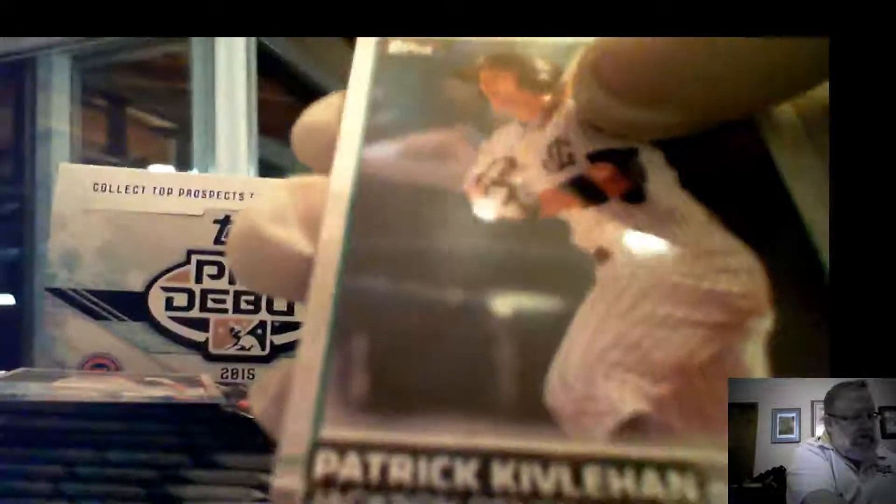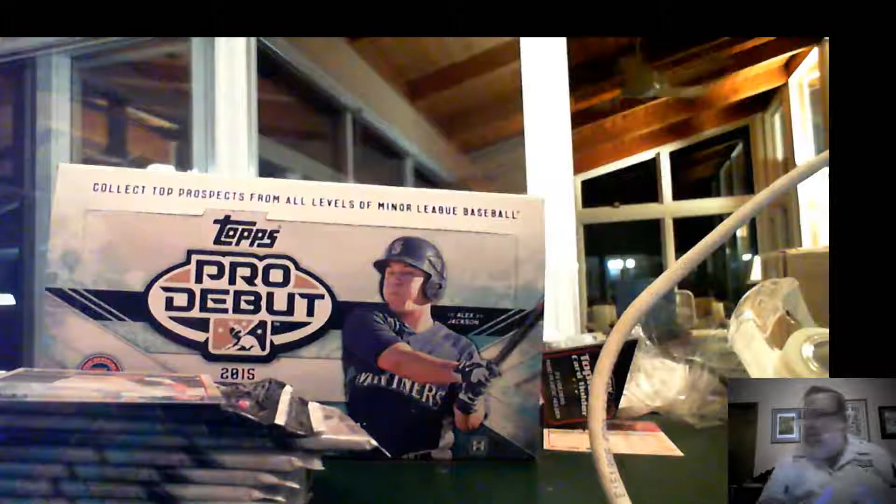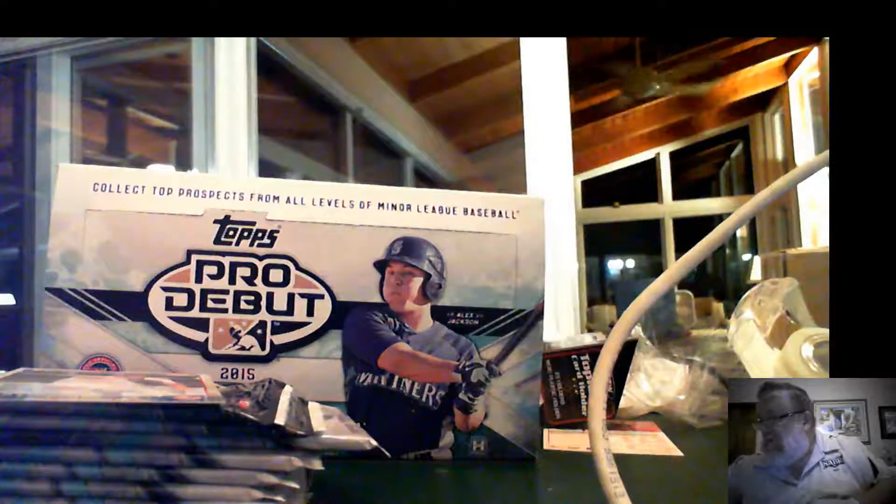And we have Foster Griffin, Eric Dozier, Cole Stewart, Jacob Lindgren autograph, Aaron Guerrero, Orlando Harsha, Patrick Kiblihan, and Matt Whistler. Base cards going to Nolan. Autograph going to spot number two.